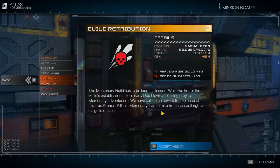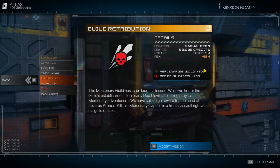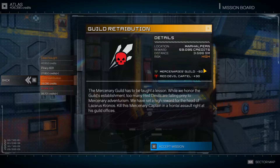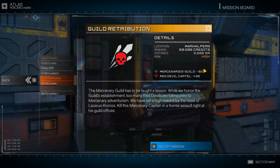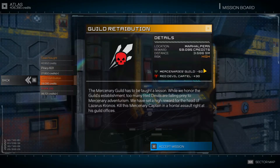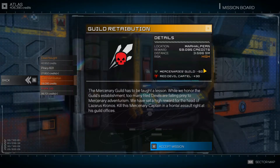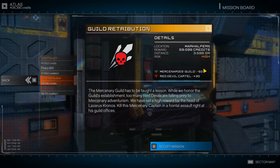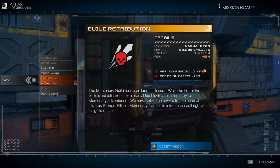Guild Retribution — Mercenaries Guild, negative 50 reputation. The Mercenary Guild has to be taught a lesson. While we honor the guild's establishment, too many Red Devils are falling prey to mercenary adventurism. We've set a high reward for the head of Lazarus Cronos — kill this mercenary captain in a frontal assault right at his guild offices. That one actually does sound like pretty high-risk.